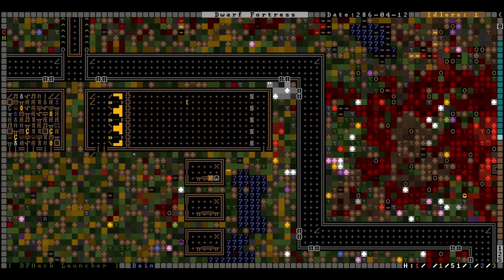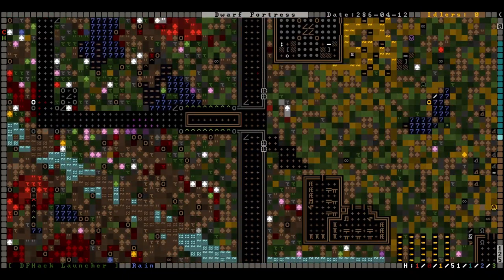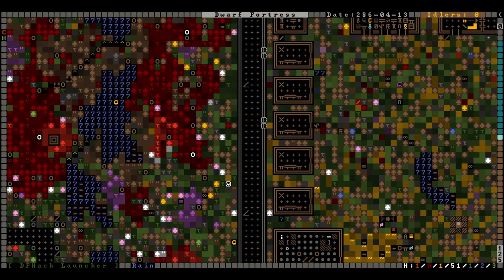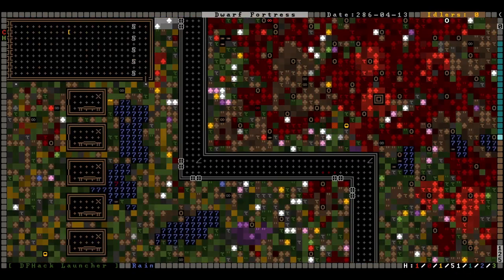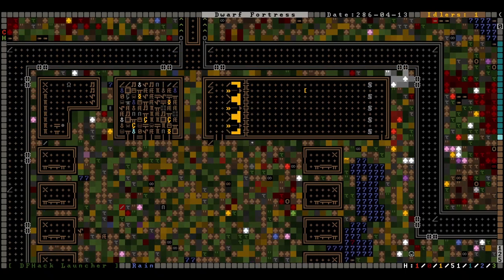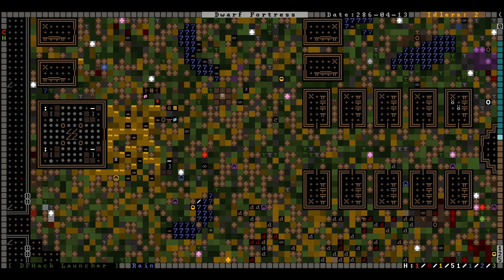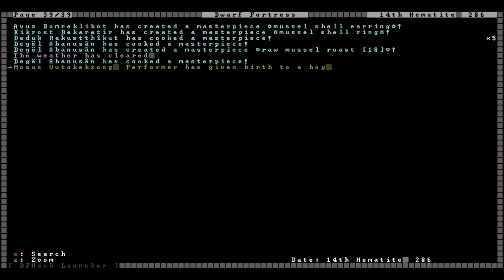The problem with the execution chamber is that we have no one to put in it. As you can see we have put cage traps outside the gates - this is a very familiar design for those of you who have been watching my channel. We're going to continue to scatter these around the map. What's the best way to get victims caught in our cage traps? A siege. And the best way to get a siege? We're going to provoke them.